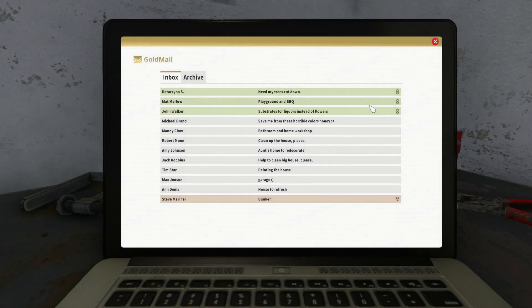Today let's touch again on the Garden Flipper DLC, offered to me by the lovely Senter — the link for his channel is down below in the video description. I'm looking at this one: substrates for liquors instead of flowers, by John Walker.